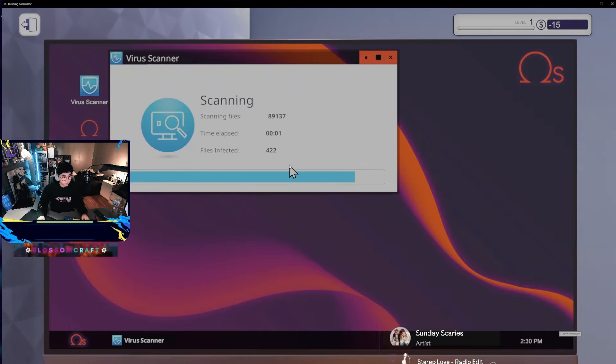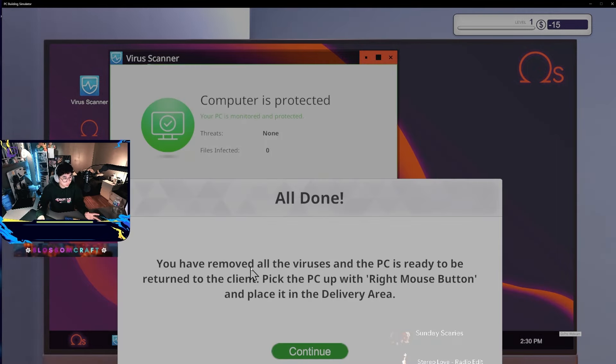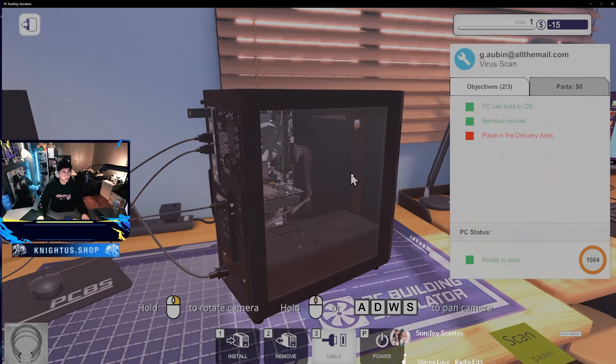Now that we have the virus scanner on the desktop, we can start scanning. Okay, so there is a virus found. Clean files - you have to remove all the viruses, and then the PC is ready to be returned to the client. Pick up the PC with the right mouse button and place it in the delivery area.